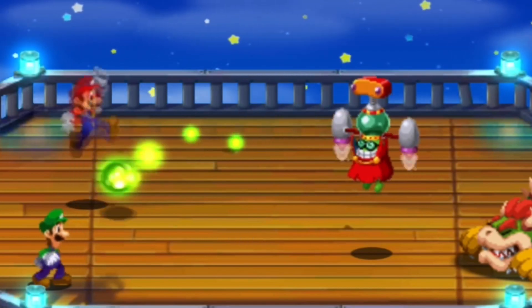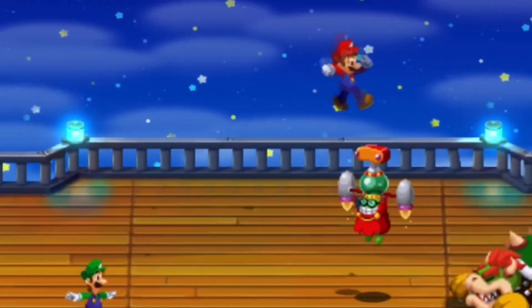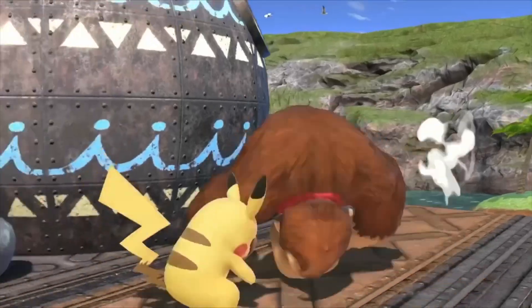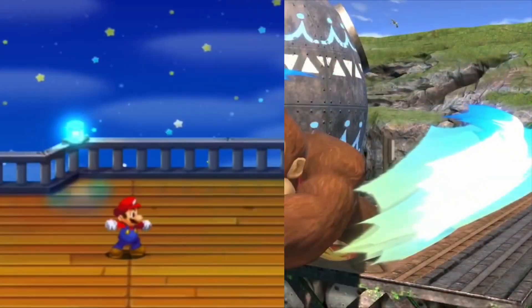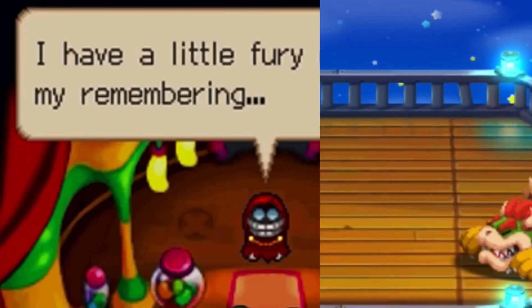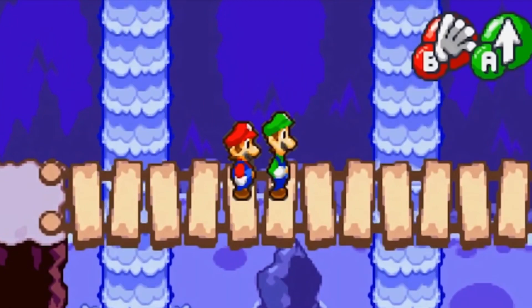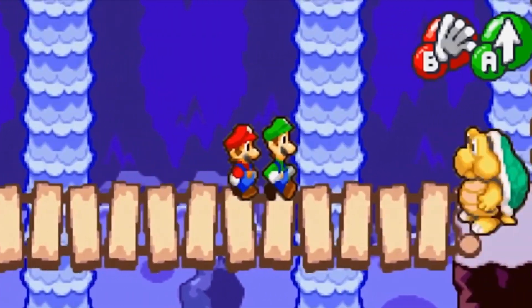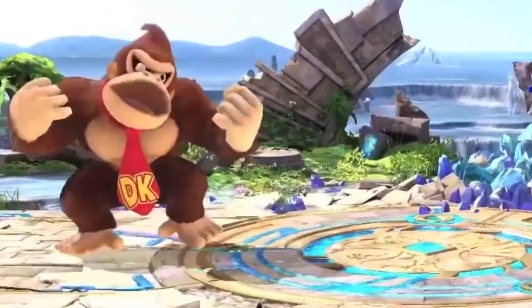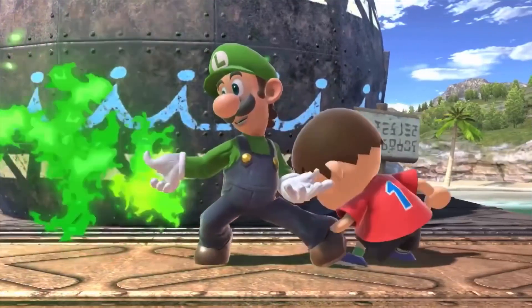Fawful's jab has him slap in front of himself twice before having his vacuum helmet finish by chomping the opponent. It's definitely on the slower side compared to most jabs, but makes up for this with the final hit's insane damage output. His dash attack is a simple roll forwards, similar to Donkey Kong or Banjo's dash attacks — a reference to his only attack when you destroy his helmet on the Koopa Cruiser in Superstar Saga. For his forward tilt, Fawful slaps the ground in front of him, causing a fire to burst from the floor, referencing the Fire Hand ability Mario has in Superstar Saga. His up tilt has him clap his hands above his head, creating an electric spark, referencing Luigi's Thunder Hand — which is honestly a move Luigi should have in Smash instead of his green fire thing.